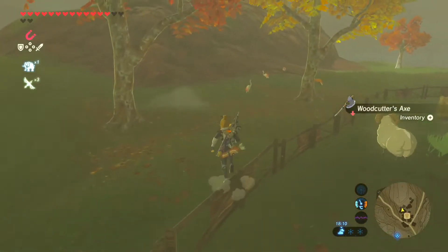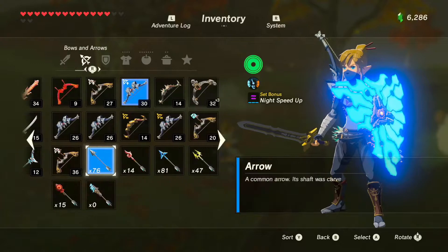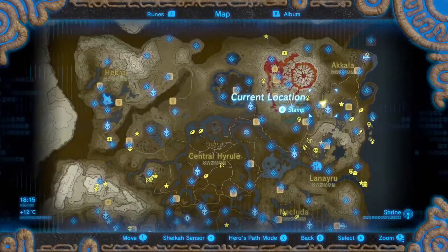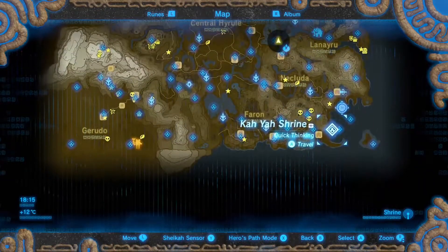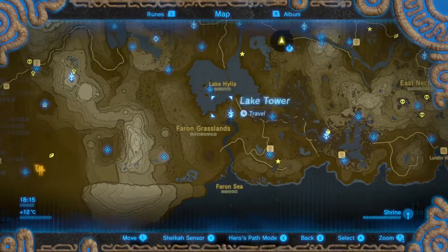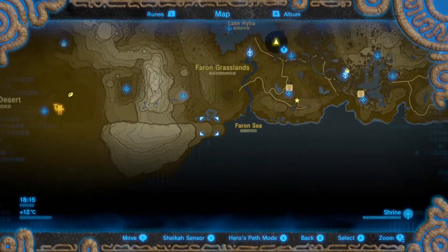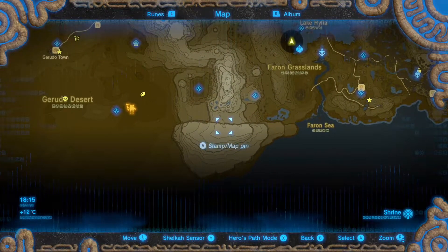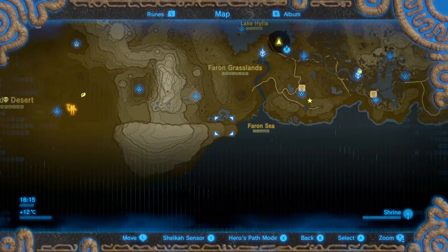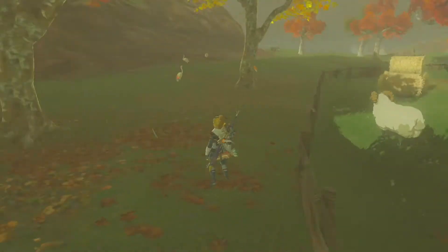So today, before I go there, how many arrows do I have? 76 - I'm starting to get somewhere again. I'm going to explore the south region of the map, so that would be good, and then the Pharon Sea. Maybe I should try and get up here. There should be a Korok Seat there, right? So let's try and go to the Lake Tower.